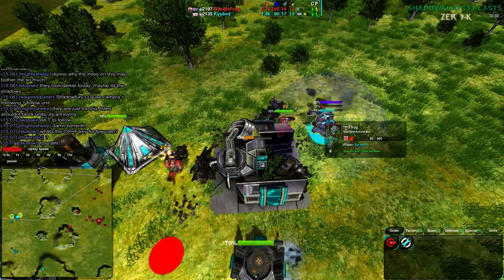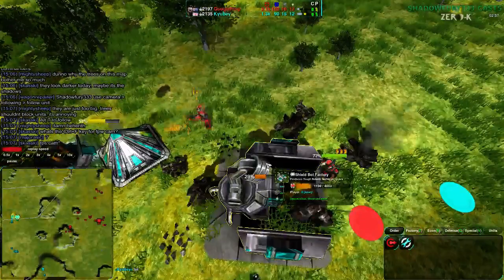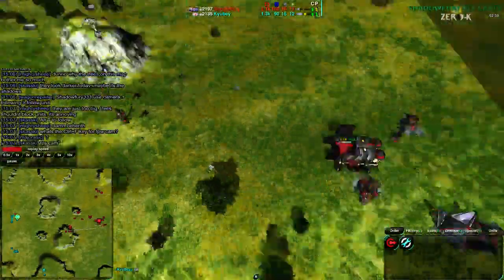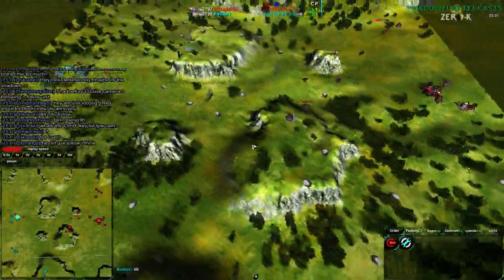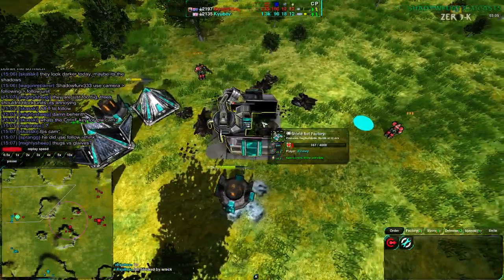One of the glaives finishing off the thug, and the other one finishing off the factory — the thug goes down, the factory about to go down. Google Frog wins by basically playing the map, because that's how this map goes. You go for the reclaim, and then you build up from there.